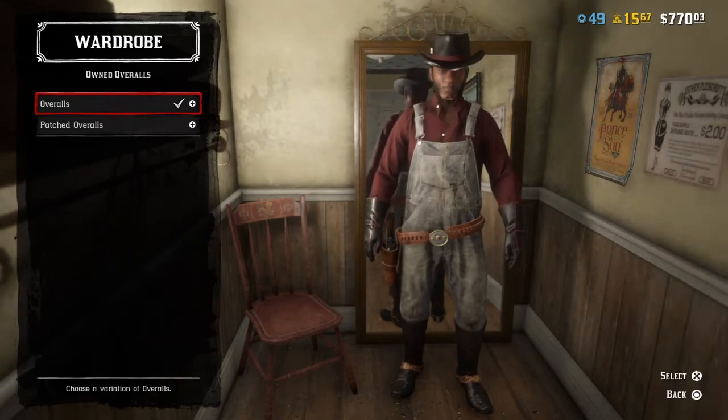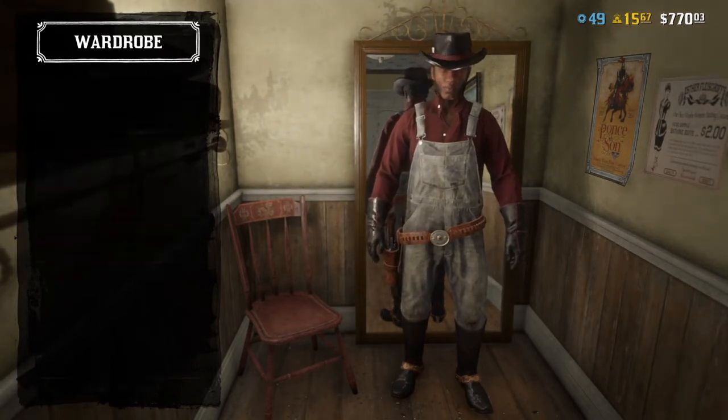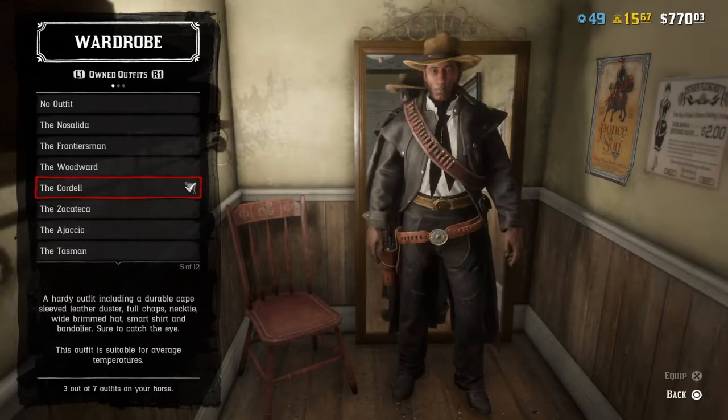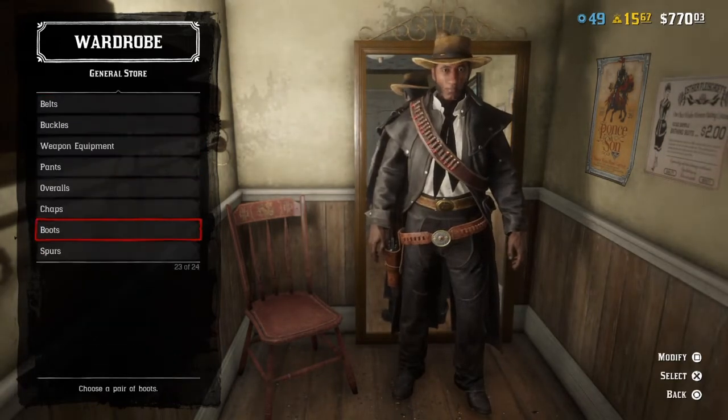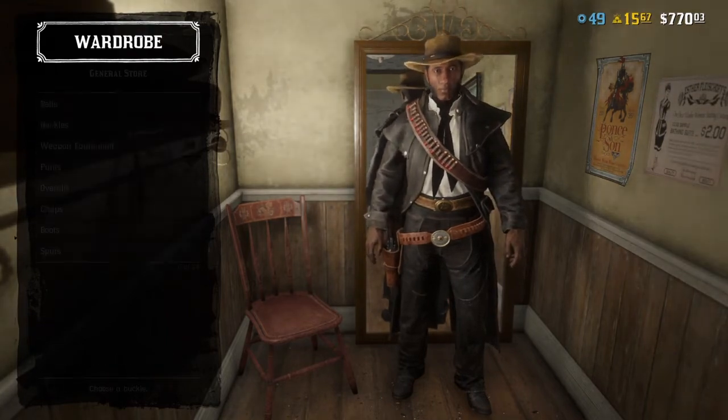You want to take off the coat, take off the vest, and put on the patched overalls — or any one of the overalls, really — and save that as an outfit. It doesn't matter what you name the outfit. Then you want to select the Cordell outfit by itself.